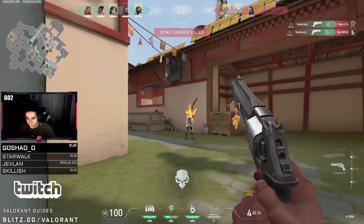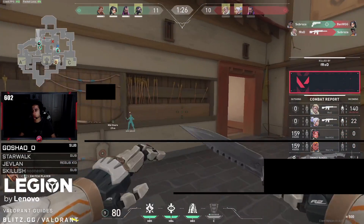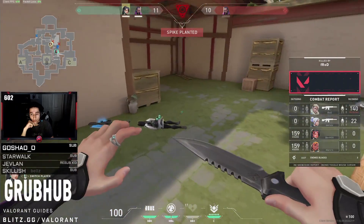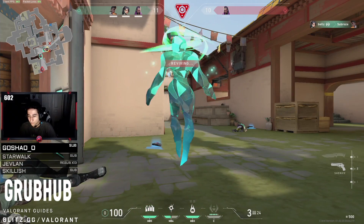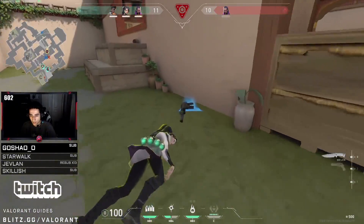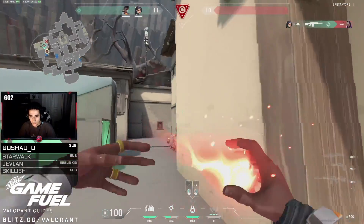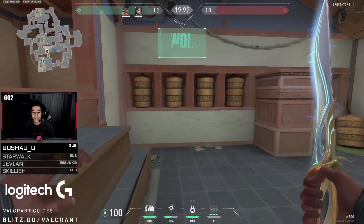Instead he pushes out and ends up dying. It was more than enough to give his team a chance, but staying alive would have been the optimal outcome. His teammates use the information he gained to slowly pick off enemy players and end up in a 2v1. Luckily Sage is alive and uses the revive ultimate on Subroza so he can help with the retake. As soon as he's up he immediately looks for a better gun to give himself and his team the best chance. The defense ends up winning the retake due to the kills Subroza was able to get at the start of the round — one of those scenarios where buying ended up working even if it was very risky.